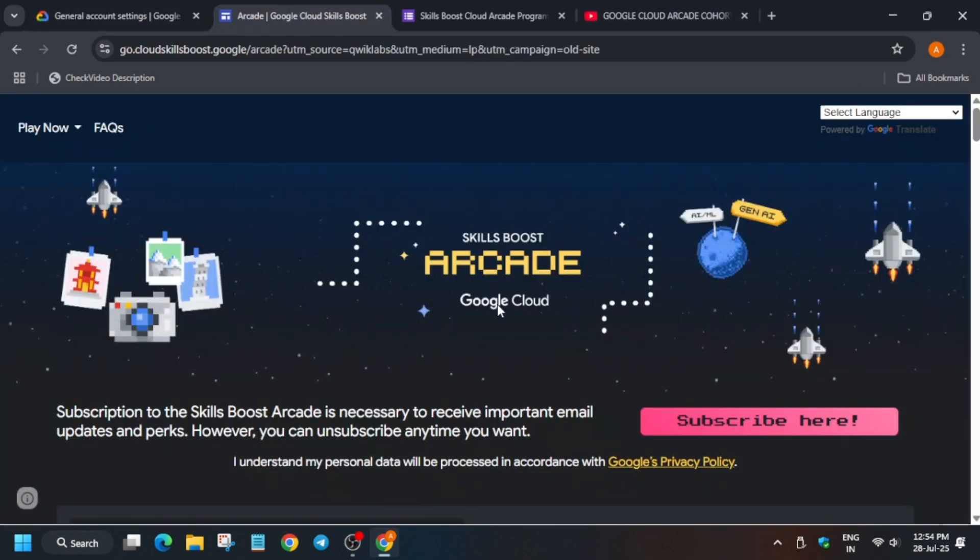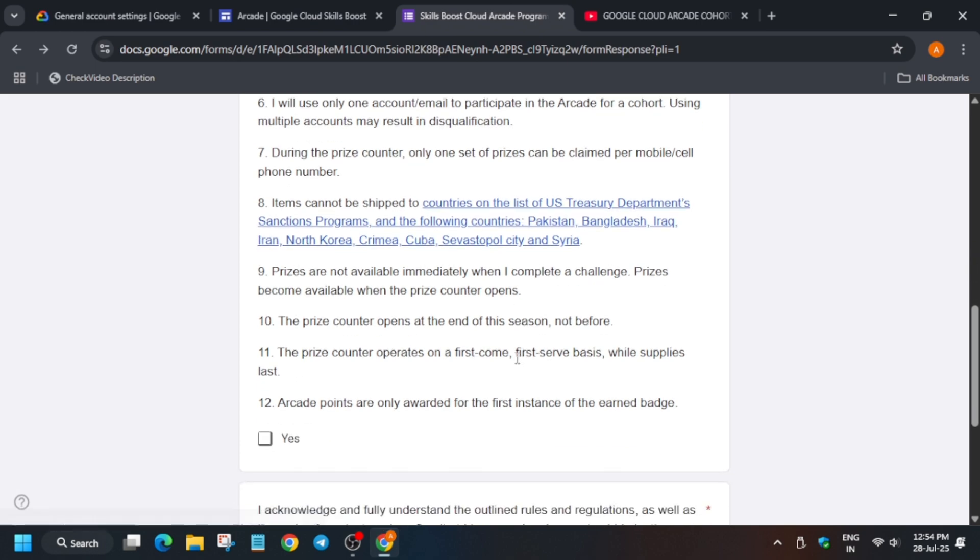Once you have completed these two important things, also take care: do not use multiple accounts to participate in the program — like creating two or three accounts in the same name — you might get banned. They haven't banned anyone currently but it's mentioned in the rules. Regarding mobile numbers: one account, one mobile number. If your siblings or anyone else is participating, they have to use a separate mobile number.